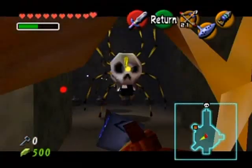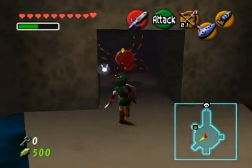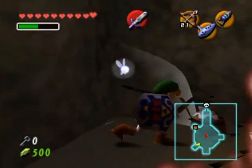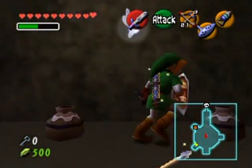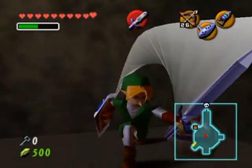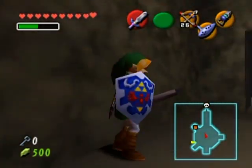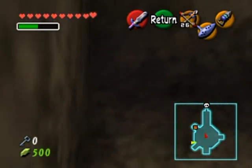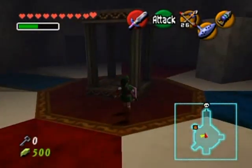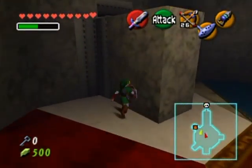There's a Skulltula here, and another Skulltula. You guys aren't a problem whatsoever now that I have the hookshot. Though that would not be ideal in that room where I couldn't go into first-person mode. Okay, I guess I'm going to have to move it over one more spot.